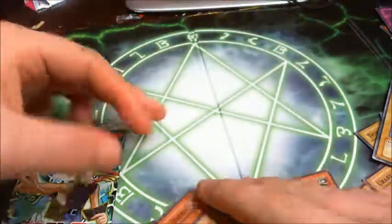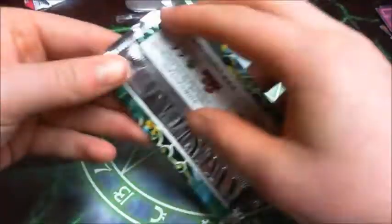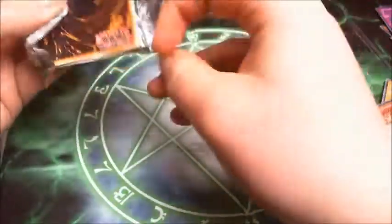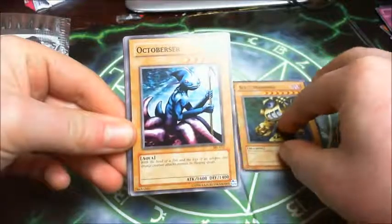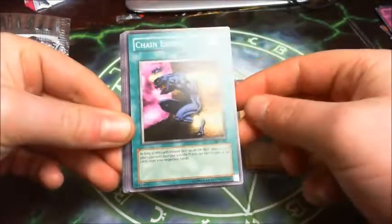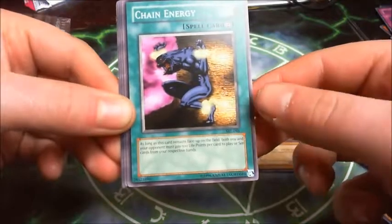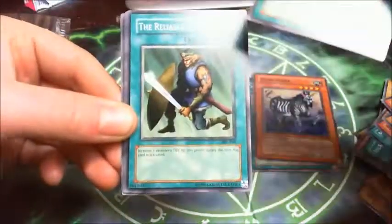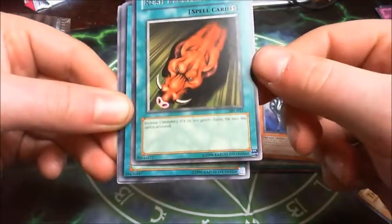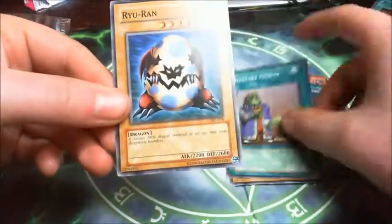And the last pack is Spell Ruler. Let's open this pack up and see if they give me any surprises — give me something nice. Slot Machine. Octoberza. Chain Energy — as long as this card remains face-up on the field, both you and your opponent must pay 500 life points per card to play or set a card from your respective hands. Dark Zebra. Rush Recklessly — one attacked monster gains 700 attack points during the turn this card is activated. Reliable Guardian, Guardian of the Throne Room, Upstart Goblin, and Ryu Ran.